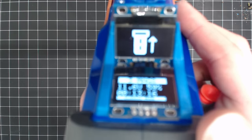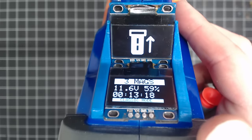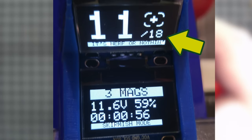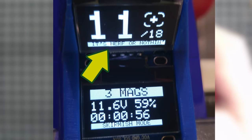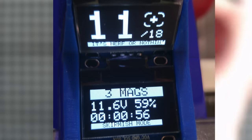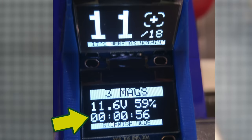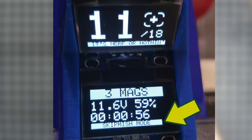I converted the upper sling mount to two OLED screens in a 3D printed bracket. The top screen shows my remaining ammo, the clip size, the fire system mode, and an inspirational bit of flavor text. The lower screen tracks the mags left in my loadout, my battery voltage and percent, the game time, and a little extra data about the fire system.